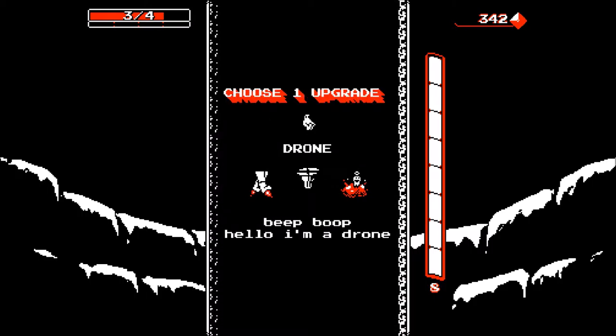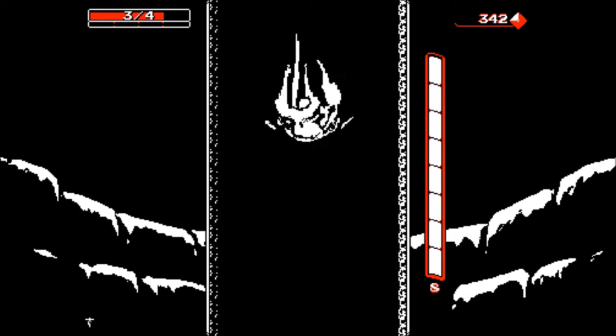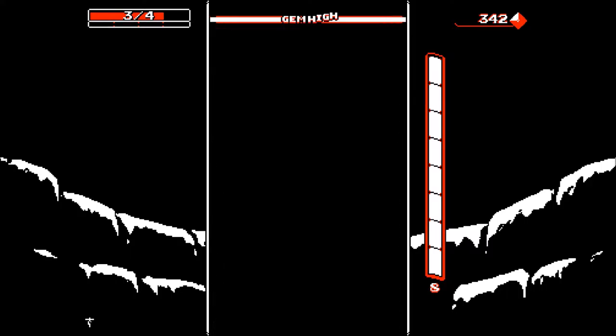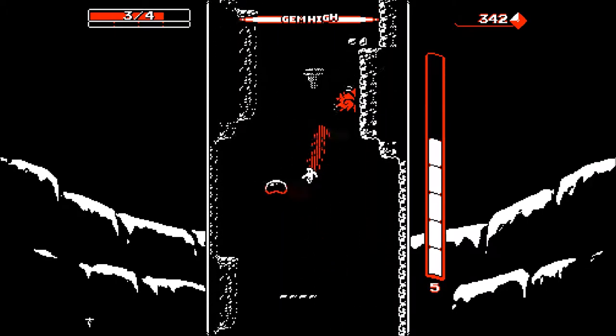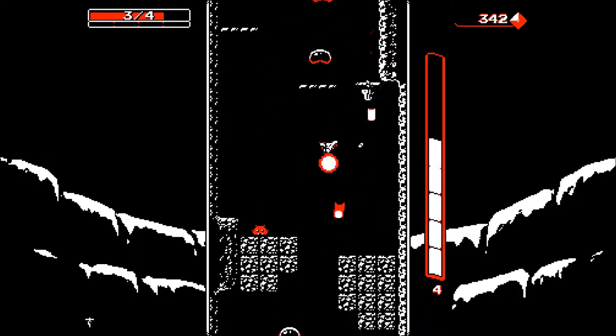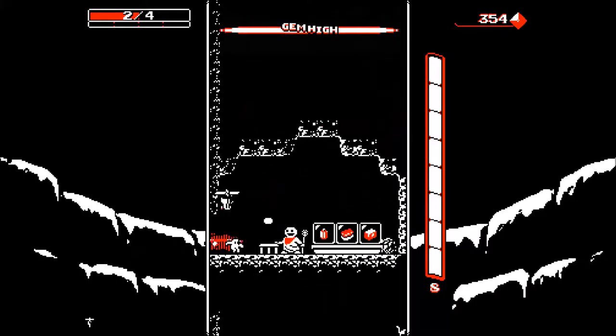Jetpack for use when out of charge. A drone. Shooting dead body - we'll go for a drone, I don't know what a drone does but we'll go for one. Oh so the drone just shoots when I shoot - that's kind of cool.